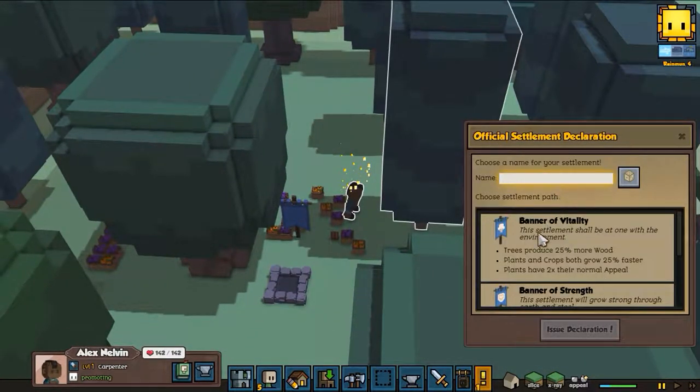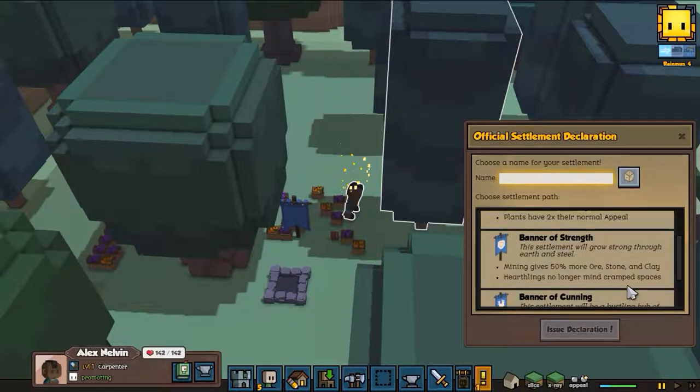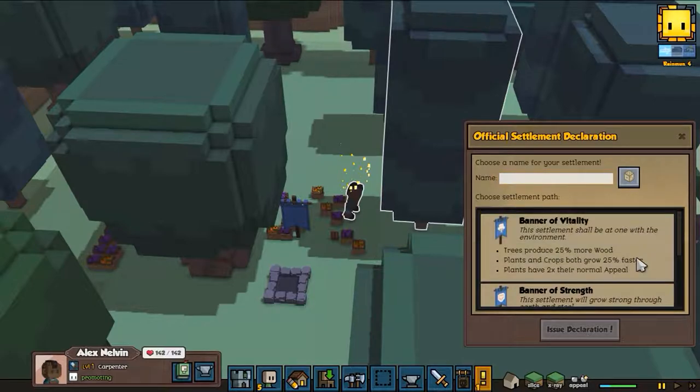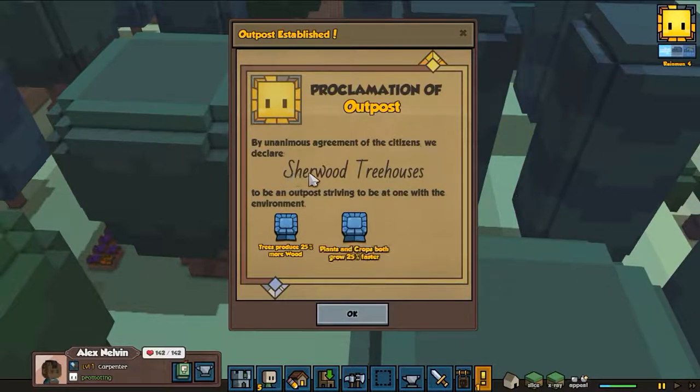For the banner we're gonna do the cunning one - the tree one, obviously, fitting for our theme. And we're gonna name our settlement... two thousand years later... 'Sherwood Treehouses.' By this declaration, the Sherwood Treehouses have been established!